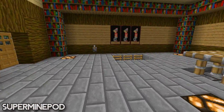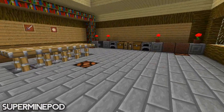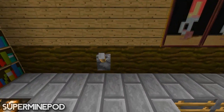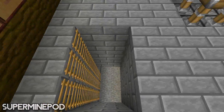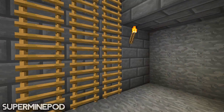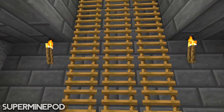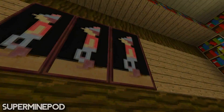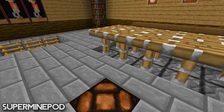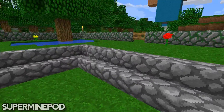Over here we have some paintings and bookshelves, and over there we have our beautiful, high-technology light system — really high technology. Let's turn it off. And here we have my dropdown area where I'll be making other rooms like enchanting rooms, chest rooms, and stuff like that. It's still a work in progress down here. Up on top you can see a lot of glass to get some lighting, so I don't need to turn on the high-technology light system during the daytime.